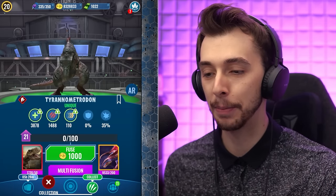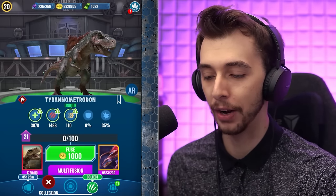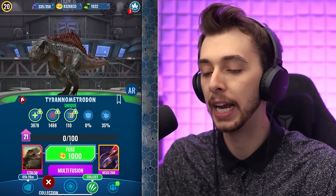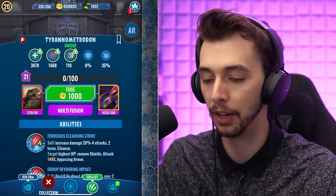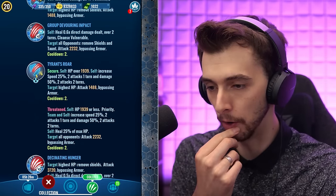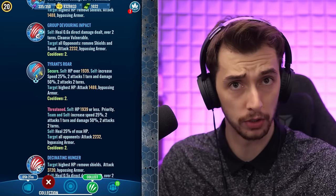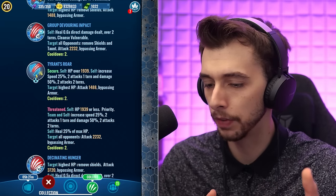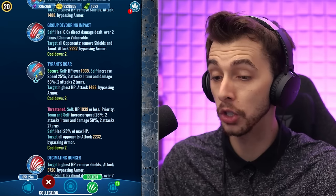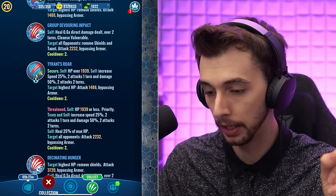We'll also get to see Pyro Raptor because someone put it in the Sanctuary. Tyrannometrodon: 110 base speed, 1,488 attack, 3,878 health. I want to give this a spin. The Tyrant's Roar — I thought it had priority. It doesn't! So Rexy is still good. Unless if it's threatened it has priority — so when HP is less than half it does have priority. And it also heals! You heal when threatened!